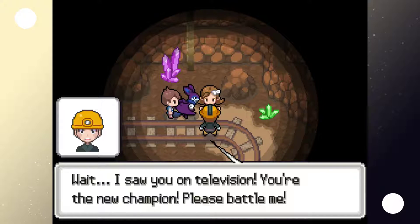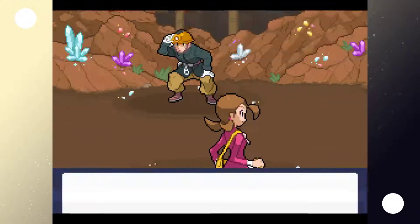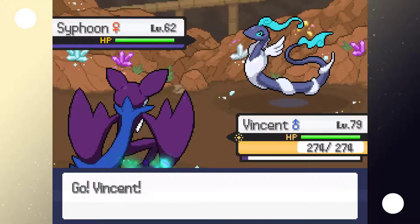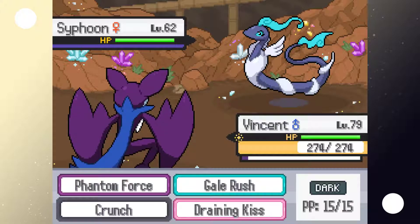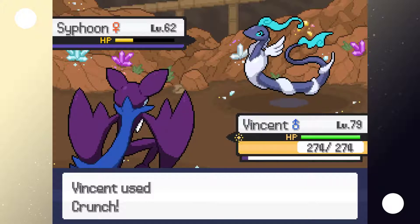An NPC spots us and recognizes us from television as the new champion, asking for a battle. Sure, why not? The trainer sends out Sifun — it's not going to be a double battle though, which is unfortunate. That would have been a little cheap anyway.